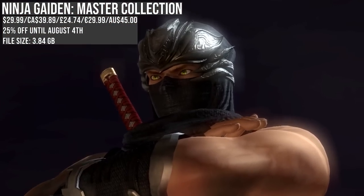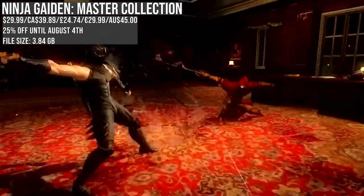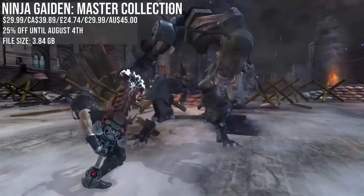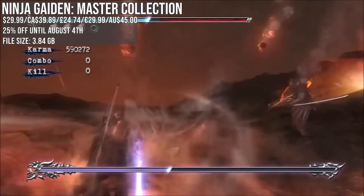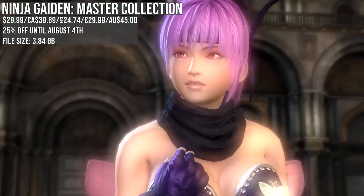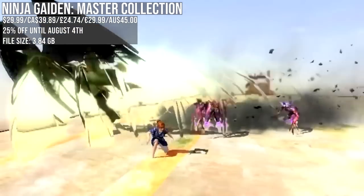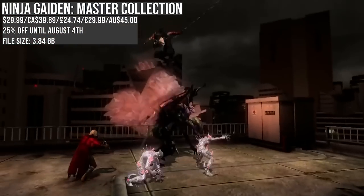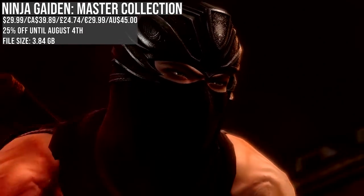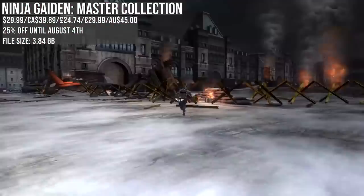Ninja Gaiden Master Collection is matching the low with 25% off — a decent port. I wasn't keen on the color treatment for the first of the three games; it felt like they softened the image. But overall these third-person action adventures are great fun. They take you from traditional locations to futuristic cityscapes. Online modes were removed for this release, but all DLC and extra modes are packed in, plus four other playable characters. Just know going in — it is not an easy game.